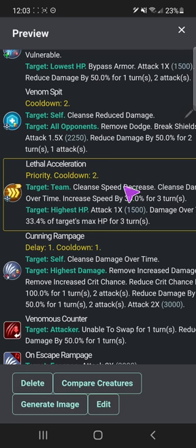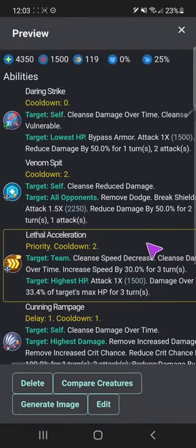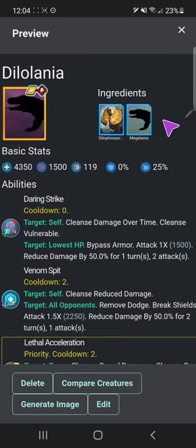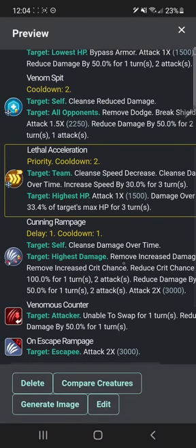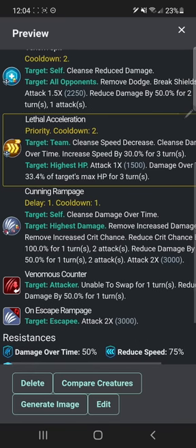I really like Ludia's idea of just combining features from two hybrids into a brand new ability rather than leaving any out. I'm implementing that into a lot of my creatures, including lethal acceleration, which basically speeds itself up, deals damage, and then the enemy starts bleeding out for three turns. It's only a cooldown of two and it's a priority move, so it's such a good move. I think that comes from my Megalania idea of being super slow and then having group acceleration.